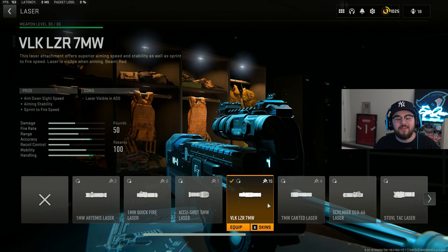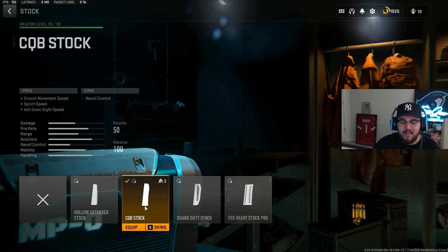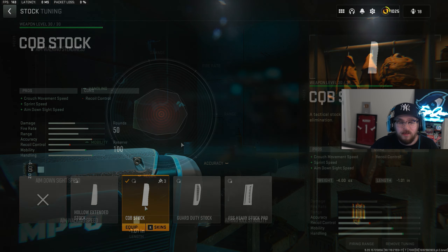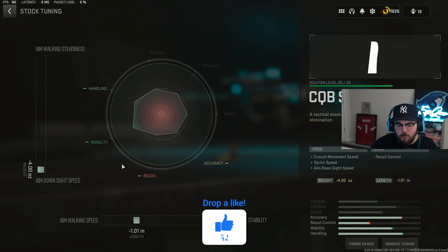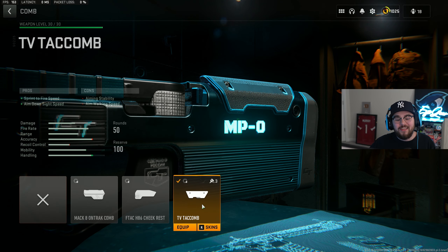Then we're tossing on the VLK LZR 7MW laser giving you guys ADS speed, aiming stability, and sprint-to-fire speed. For the tuning on the laser at negative 0.24 for sprint-to-fire speed and negative 14.81 feet for ADS speed. Then we're tossing on the CQB stock giving you guys ADS speed, crouch movement speed, and sprint speed — giving you everything you need to make the PDSW faster. For the tuning on the stock at negative 4.0 for ADS speed and negative 1.01 for aim walking speed.